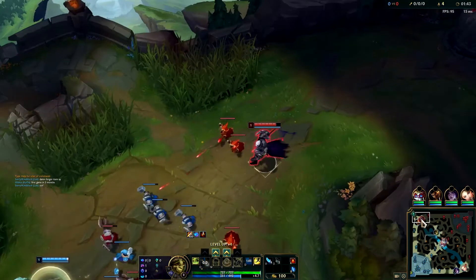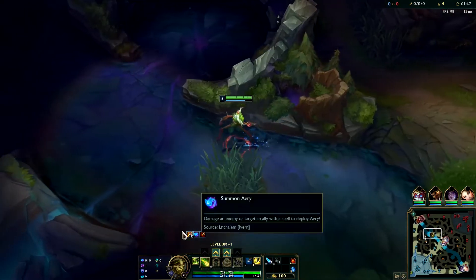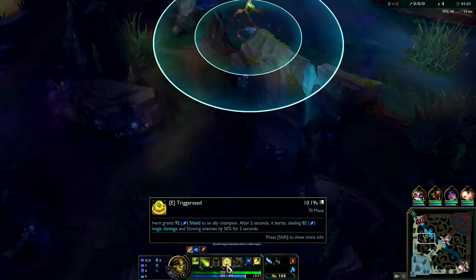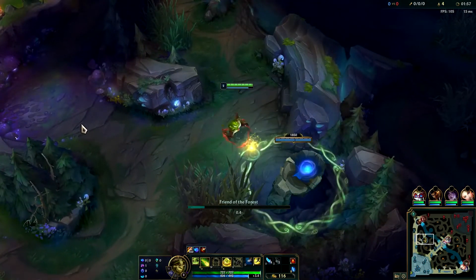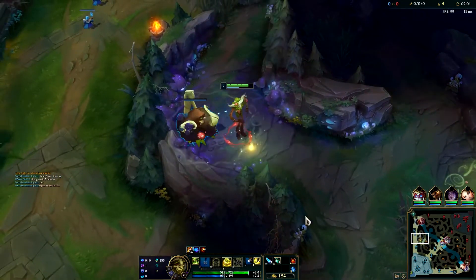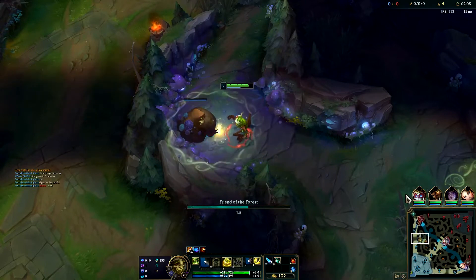If it wasn't a Darius we could get level two there. We don't really want to show on the map with red buff because then Rell's definitely going to know we started there. Next point you want to go E, and we're doing this clear a little bit differently because we did an invade clear, but essentially we're just going to full clear down so we can chuck our Q out. Make sure you Q in between camps.